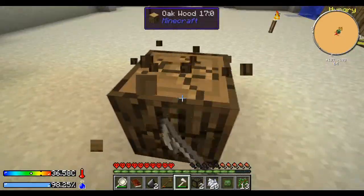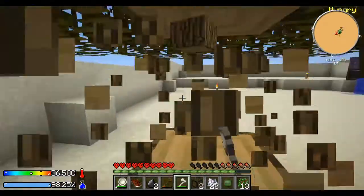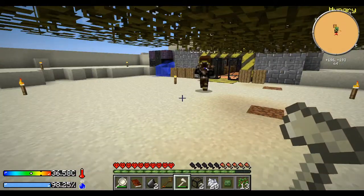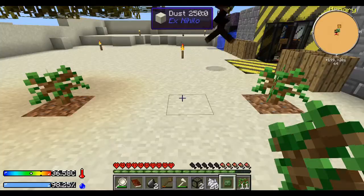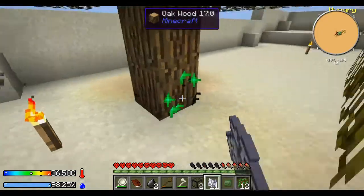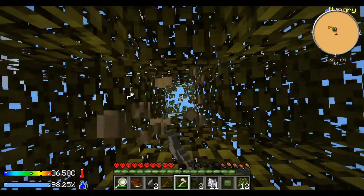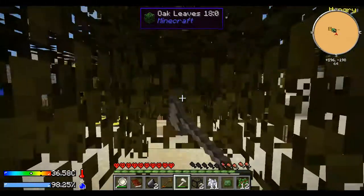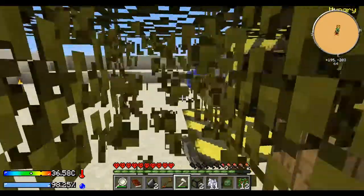So our next step is getting ourselves an infinite cobble gen. I gave you a rice seed by the way. Put it in the big chest — the wood chest. We're not ready for a farm yet. Take there — see if there's some saplings in there and start making some compost. Compost! Yeah, compost. Nice accent — that's Canadian for you. They say funny things.